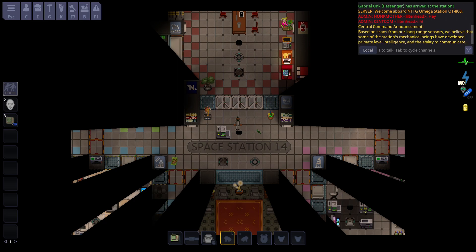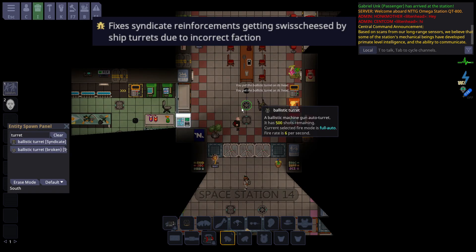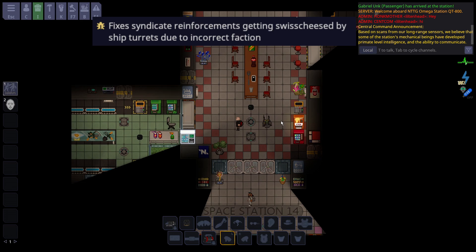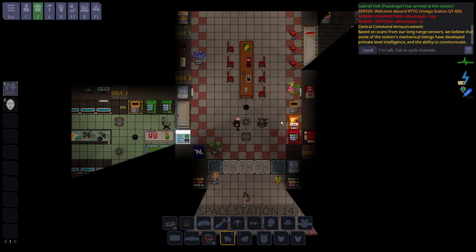You can no longer target syndicate reinforcements. The only scenario you'd ever see this actually happen is if the nukies get reinforcements. You can even pet the turrets, which is something I just learned right now.